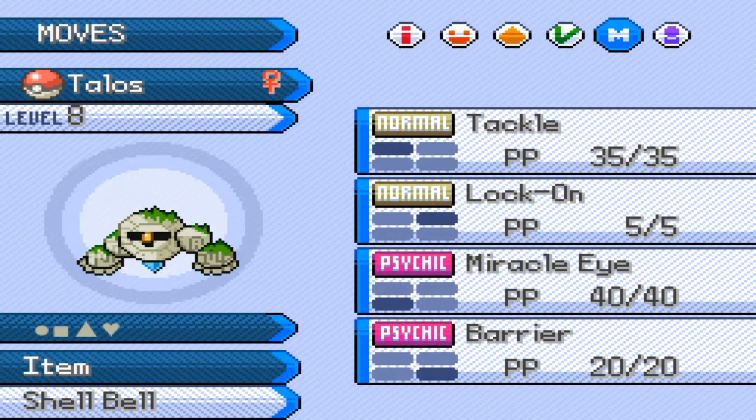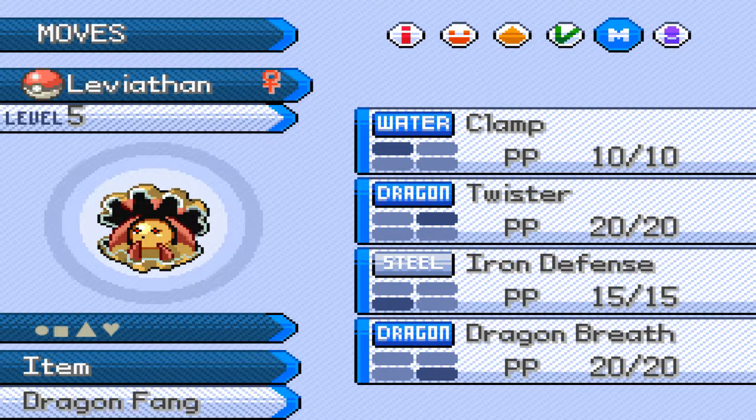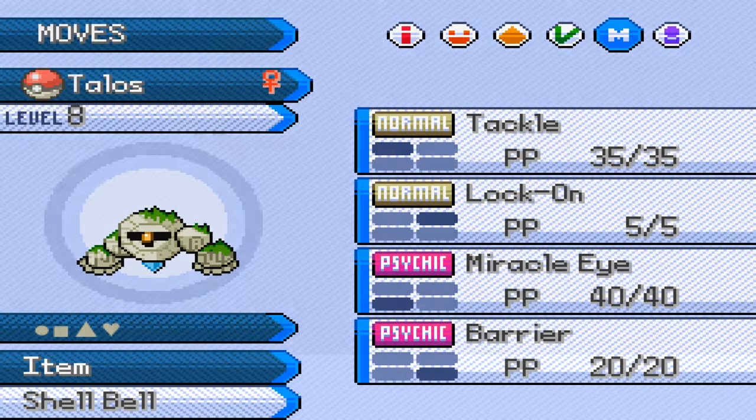Talos has Rocking Tackle, Lock-On, Miracle Eye, and Barrier — not a great moveset at all. Then we have Leviathan, our Clampurl, with Clamp, Twister, Iron Defense, and Dragon Breath, holding a Dragon Fang and a Shell Bell. It's kind of useful because it's going to keep him tanky.